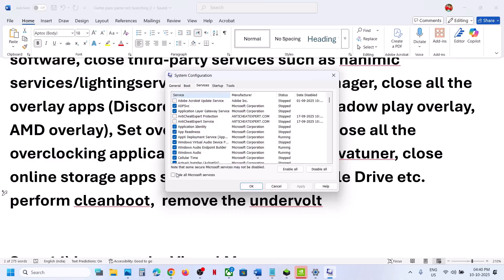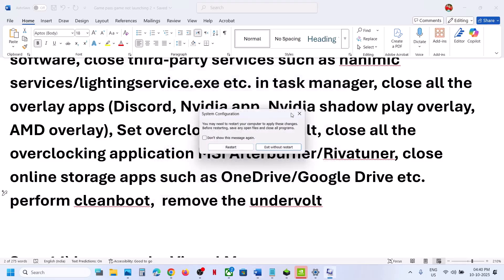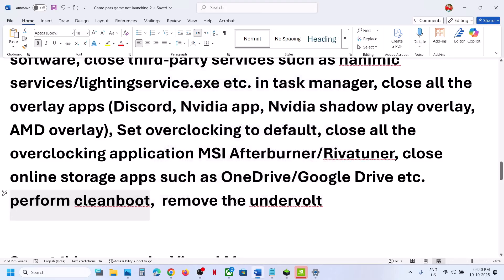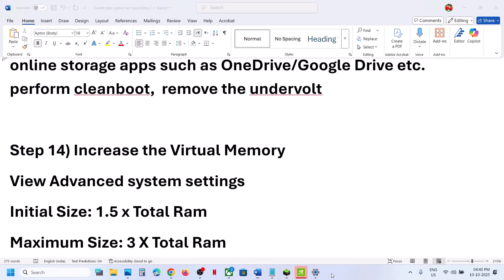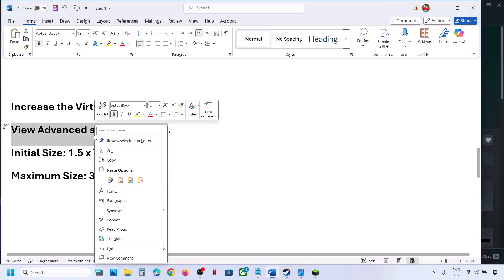Perform a Clean Boot. Type System Configuration in the Windows search box, go to the Services tab, check the box that says Hide All Microsoft Services first, then click Disable All, hit Apply, click OK, and restart your computer. Then launch the game. If you have undervolted your computer, remove the undervolt and check.